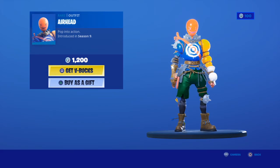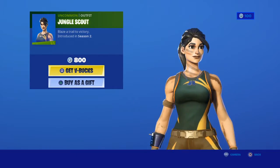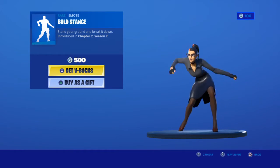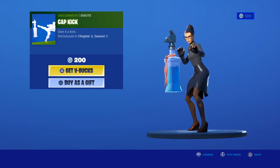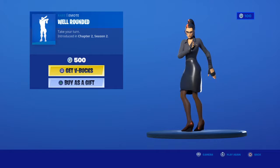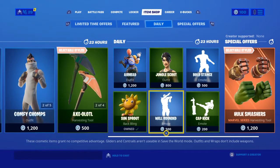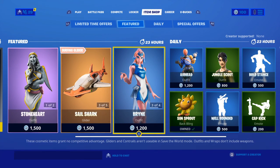Next skin Airhead. I don't know why it's in season 9. Jungle Scout, a season 2 skin. Bolt Stance. Kick Cap. Sun Sprout. And Hulk Smasher. Guys, hope you enjoy this item shop video — smash that subscribe button. Bye!